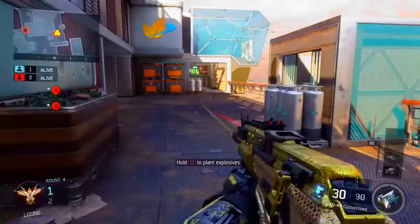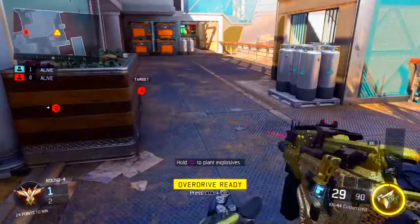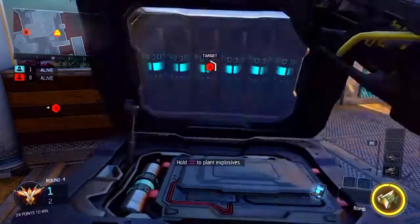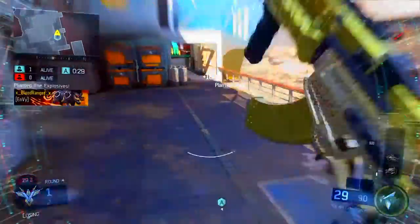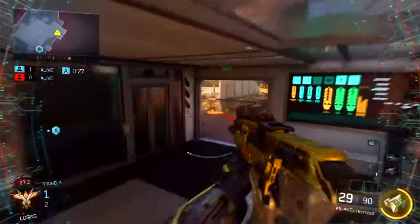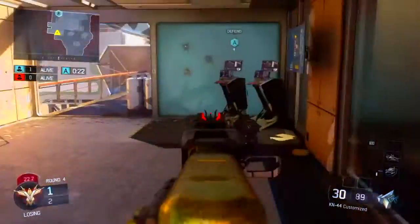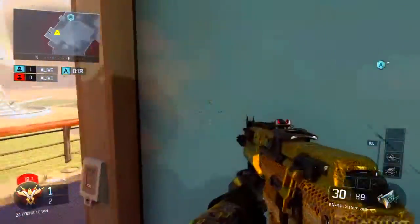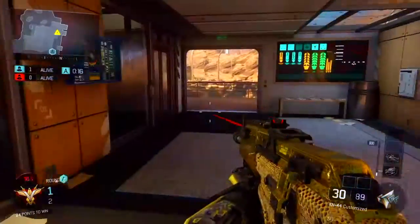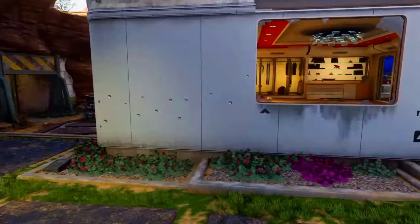Now let's get into the last bomb plant spot for this one. You're going to use this bomb plant spot in a 1v2 situation. Plant the bomb right from over here, then go back into the enemy spawn and check if there's anybody there. If there's nobody, go back inside this room and wait for the enemy to start defusing. Once he starts defusing, take him out — just wait for him, watch your flank, and take him out.